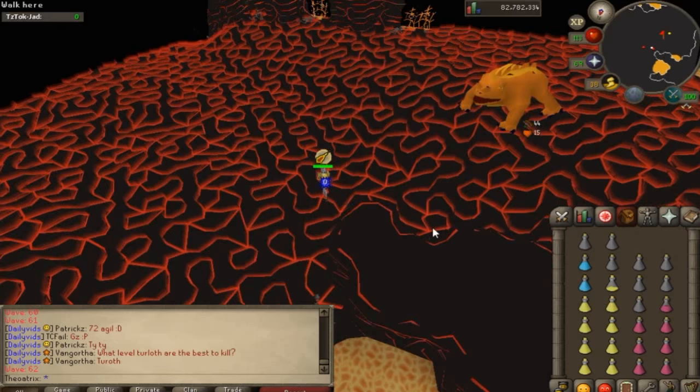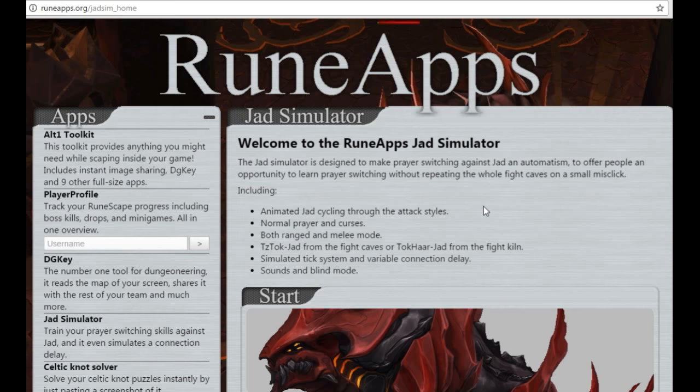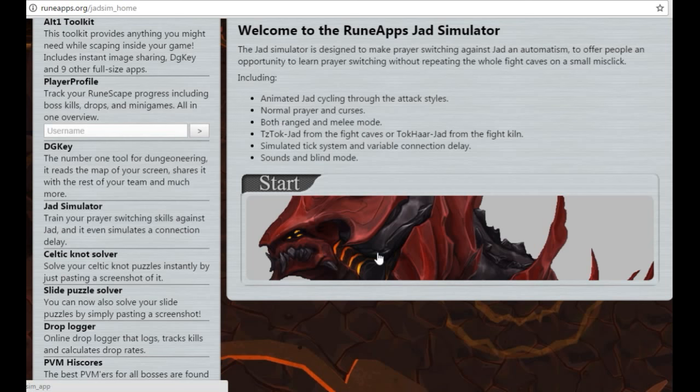The absolute best way to prepare for Jad is to use the Jad simulator on the Rune Apps website. This website simulates what appears to be the RS3 version of Jad, but it has the same animations and attack styles as the Old School Jad, so it's still really helpful. There is an Old School simulator out there, but it's actually a virus that key-logs your computer, so if you search 'Old School Jad simulator', do not use any of those. This is the only one that really works and you don't even have to download anything — it's just online.